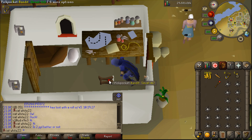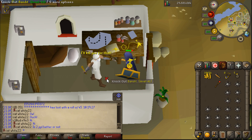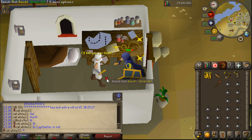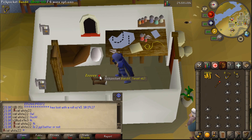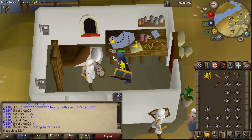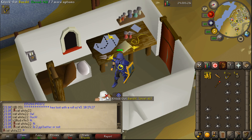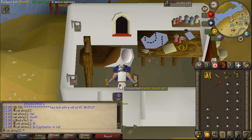The first enhanced plugin is blackjacking, which allows you to just constantly click on the NPC and it swaps the options for you. The first option will always be knockout, then the next will always be pickpocket, so you don't have to right-click every time to pickpocket like people usually do. This is also when a lot of people use auto hotkeys. It does glitch out sometimes — I don't know if it's because of the blackjacking plugin or because you knock them out too fast.